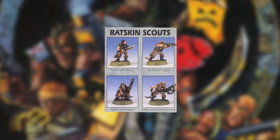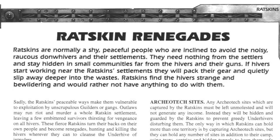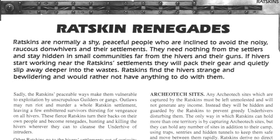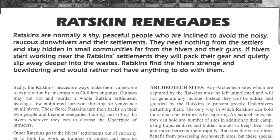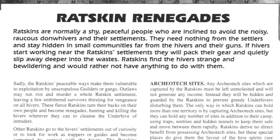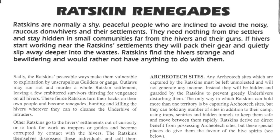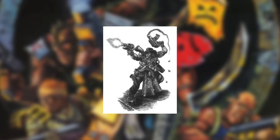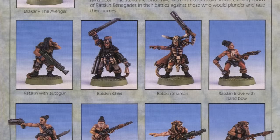Third up we get the Ratskin Renegades. Ratskin Scouts had already been included as a hired gun in the basic set, but Outlanders expanded them into a gang. Ratskins are normally a shy, peaceful people inclined to avoid the noisy downhivers and their settlements. Sadly, outlaws may run riot and murder a whole Ratskin settlement, leaving a few embittered survivors thirsting for vengeance on all Hivers. These fierce Ratskins turn their backs on their own people and become renegades, hunting and killing Hivers to cleanse the Underhive of intruders. Ratskins are quite obviously a very crude analogy for Native Americans, and yeah, it's a bit clumsy nowadays — there's probably a reason you haven't seen this gang in modern Necromunda yet.